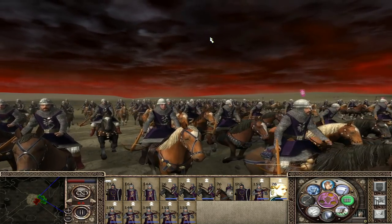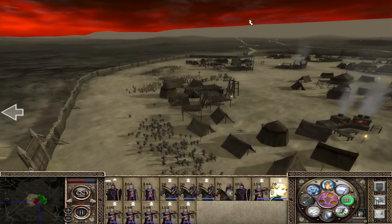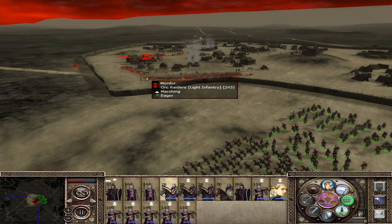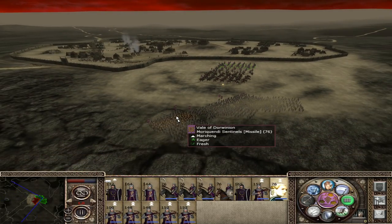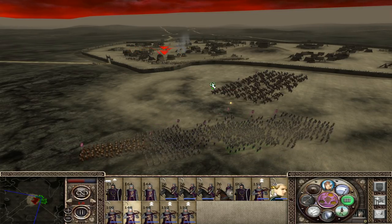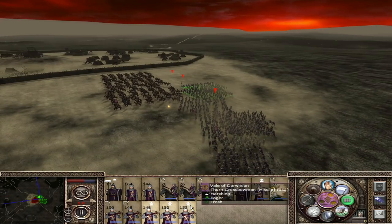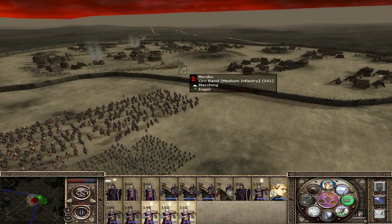Hello fellow beings of Middle-earth and welcome back to the Wail of the Wailing campaign. This is the sixth episode and today we are going to face off some of these buggers over here, the Olghai. We are currently attacking Irsh Estolad and we're just going to rain hell upon these enemies.